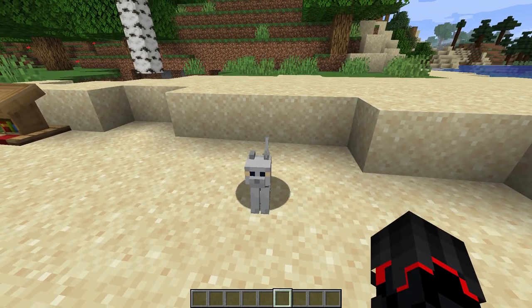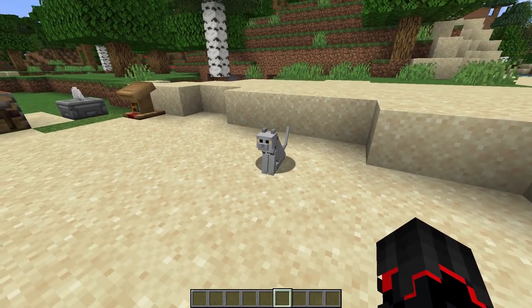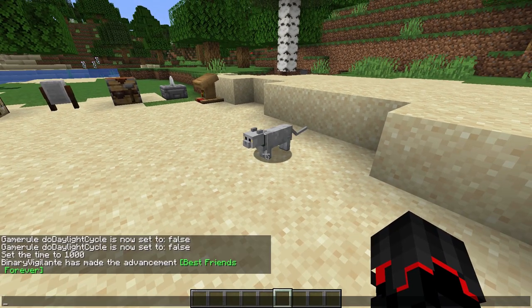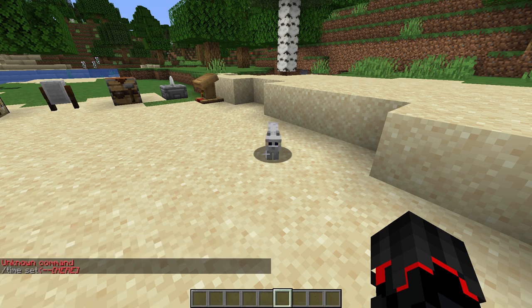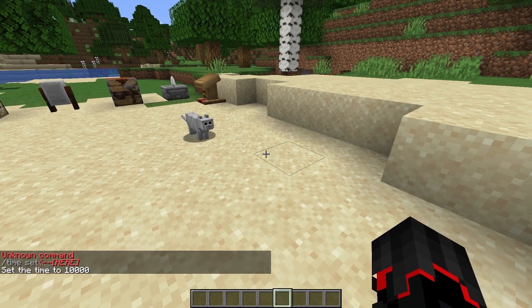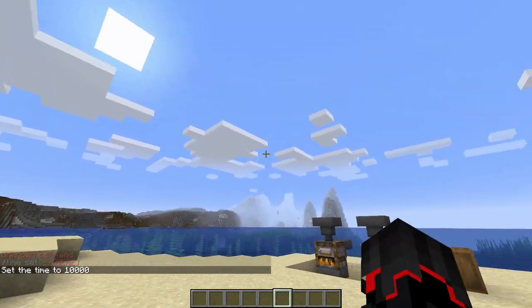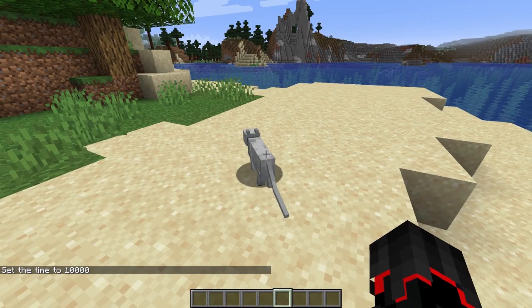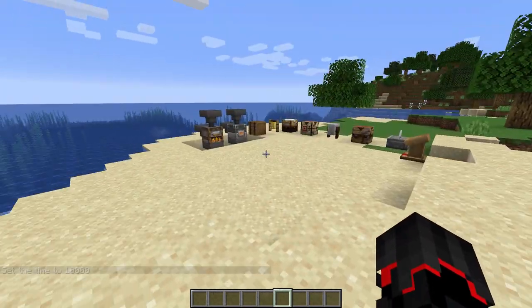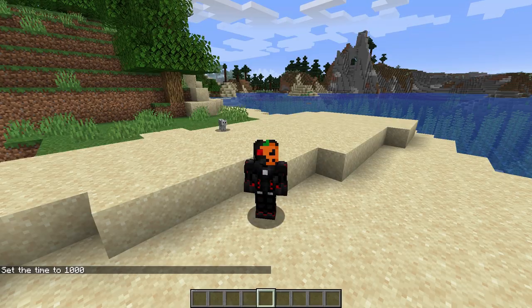Tamed cats can also give gifts to their owners in the morning, such as string or raw chicken. So they can now give gifts to their owners, which is pretty cool and cute as well.